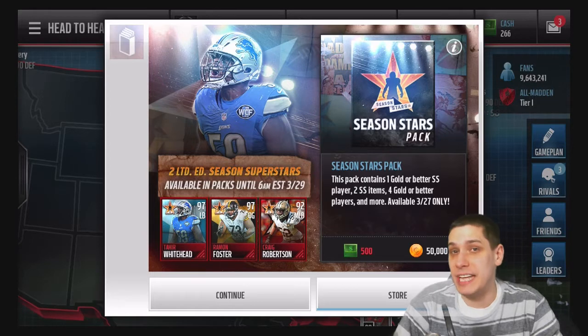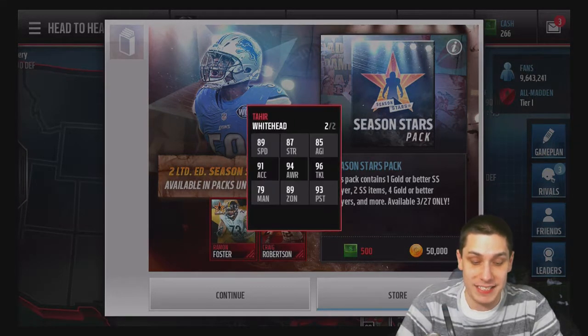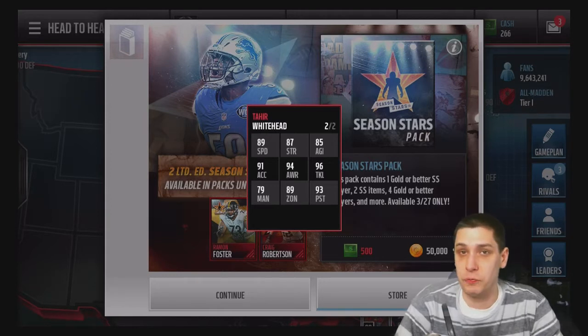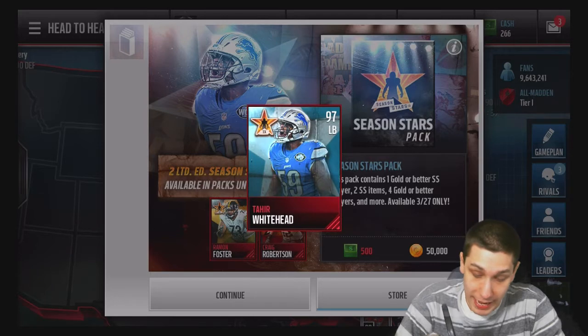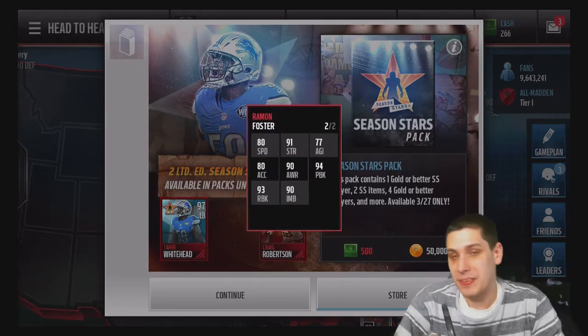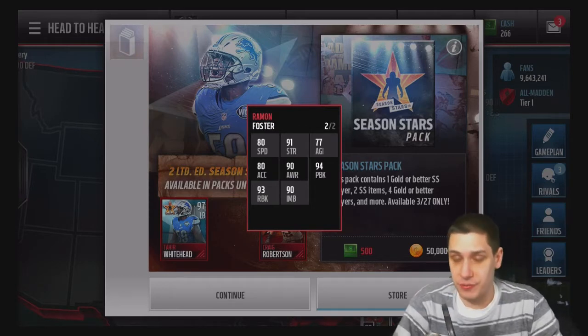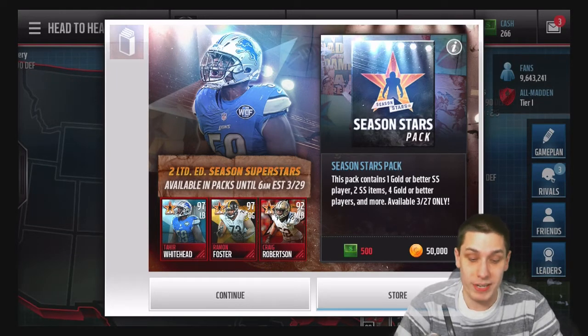We have 20 packs saved up, so that means we've got a million coins currently in season star packs. Tahir Whitehead has a very nice 89 speed for a linebacker — good zone coverage, good tackling, good awareness, pretty much everything you'd look for in a middle linebacker. Very nice card. Offensive guard Ramon Foster also has very nice attributes, and that one can get you some good coins as well.